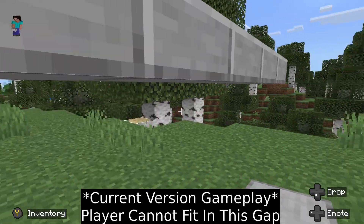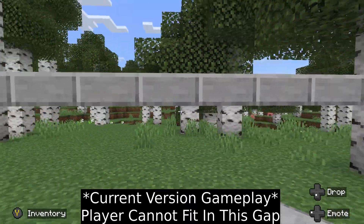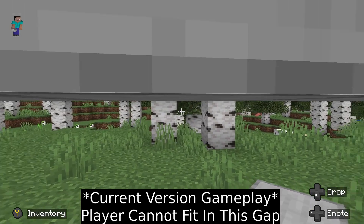When sneaking under a slab, the camera does not quite work and the changelog acknowledges this, but it looks like this will be fixed in a future preview.